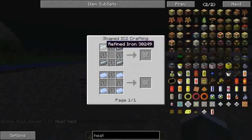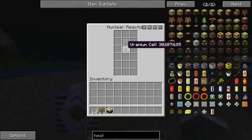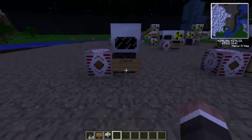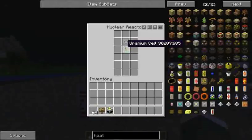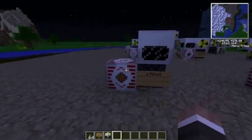Now the first one's pretty simple — refined iron and iron bars, all that stuff. As long as you have a heat vent beside a uranium piece, you're going to create one million power per piece of uranium. It might take a while, but I'll show you how effective it is. Flick that on — it's going to start making power.